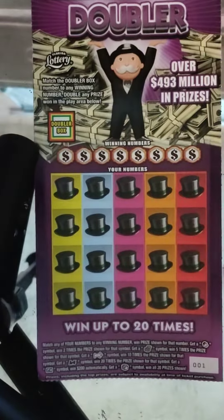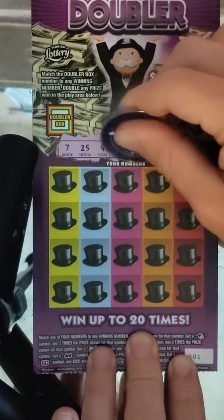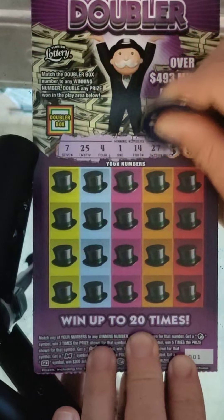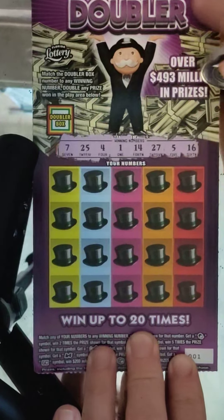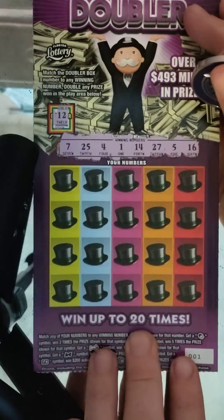Next ticket, ticket number 1. Let's get back to backs. Winning numbers: 7, 25, 4, 1, 14, 27, 5, and 16. Checking the doubler — 12. No, we do not double it.